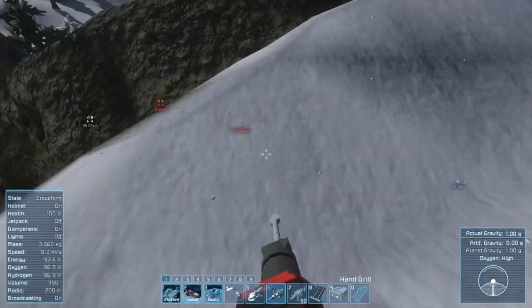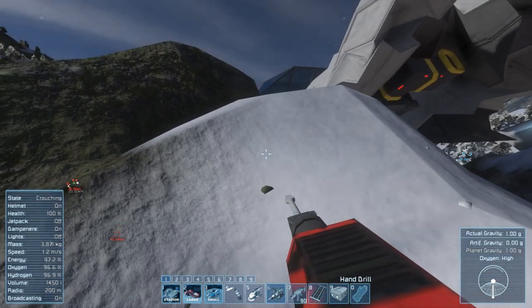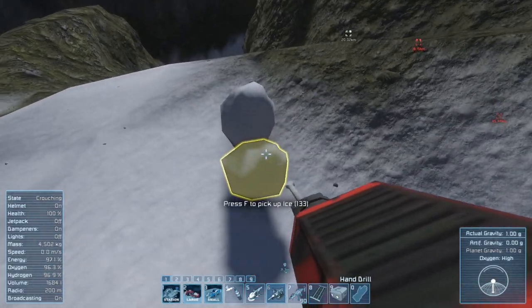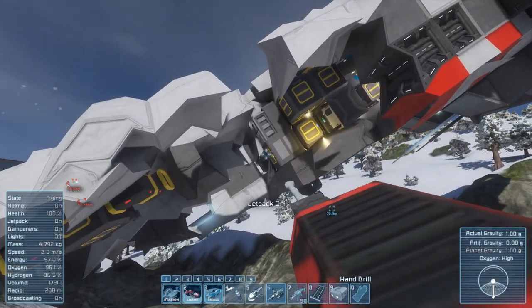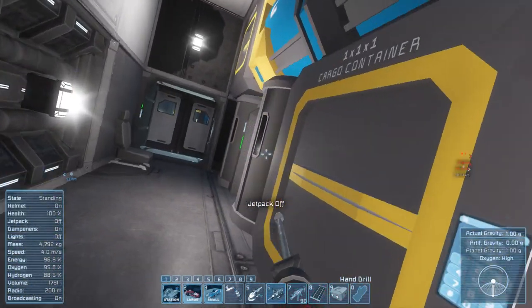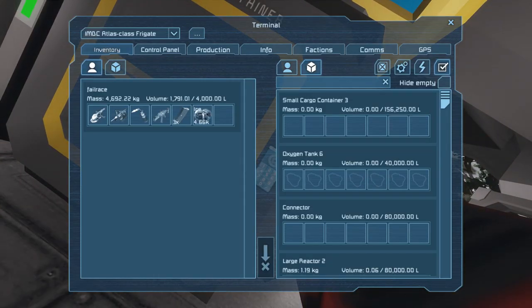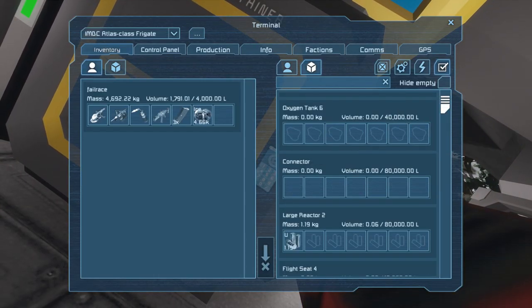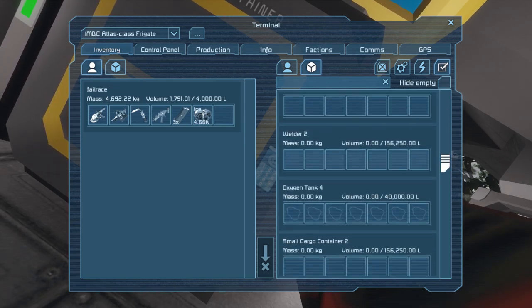Did our assemblers survive? I don't even know where our assemblers are on the ship — I didn't see any. We may have to pull some stuff apart to make one. Plenty of ice — we are all good. Jetpack is on. What I might do is find a cargo container. We have piddly amounts of fuel left in the generators.